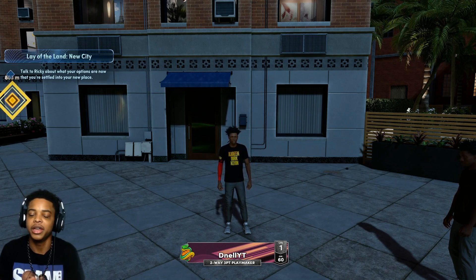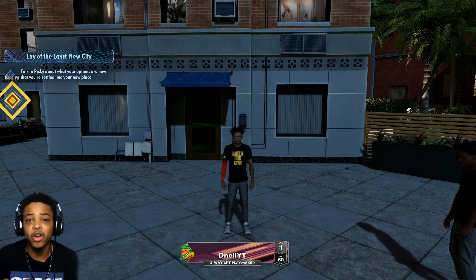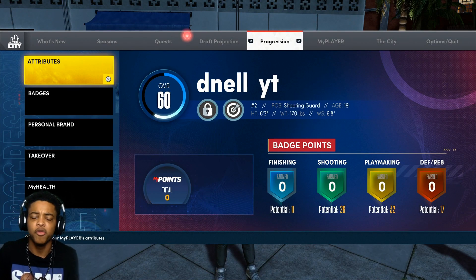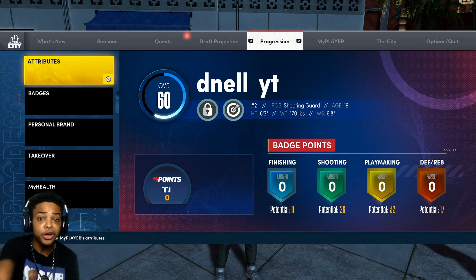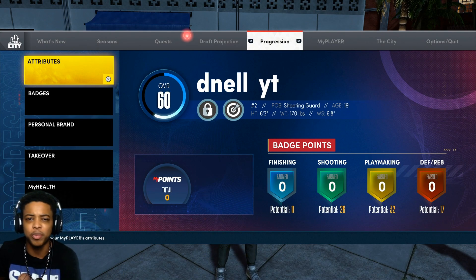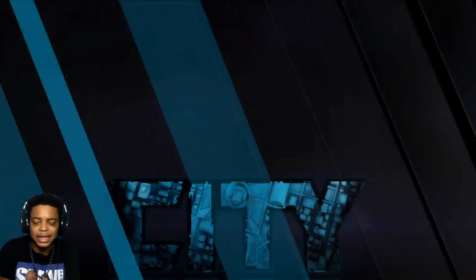My birthday was a couple weeks ago, and it is free to support the channel, so make sure you smash that like button. I do my research — I think we got a really, really good build this year. I got a two-way three-point playmaker. I'm going to be showing y'all exactly how to make this build. We get potential 11 finishing badges, 26 shooting badges, 32 playmaking badges, and 17 defensive badges. We get contact dunks, a high three-pointer, all the triple sigs in the game, and Hall of Fame gold defensive badges.